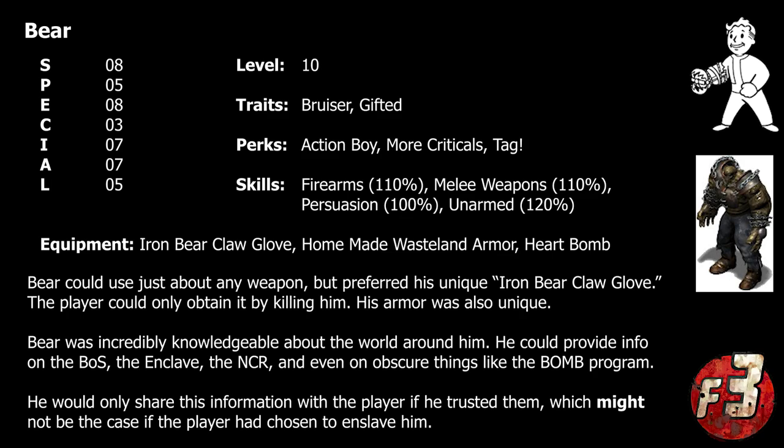Not only was Bear well versed in the art of combat, favoring a peculiar bear-trap-like weapon of his own design, but he was also surprisingly knowledgeable about the other major factions including the NCR, the Enclave, and even the Brotherhood of Steel. In fact, he even knew the true purpose behind the Bloomfield Space Center, the Hermes space shuttles, and Bomb Station One — but he kept it to himself because he didn't believe that anyone else in the gang was smart or responsible enough to be trusted with that kind of information. The one possible exception was Jillian McKinley, whom Bear was secretly in love with, though it wasn't really clear if she was even aware that Bear was infatuated with her.